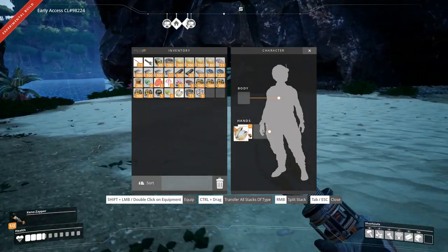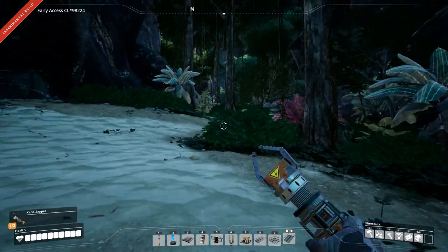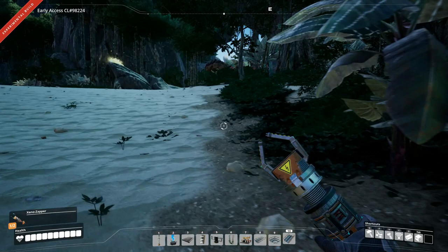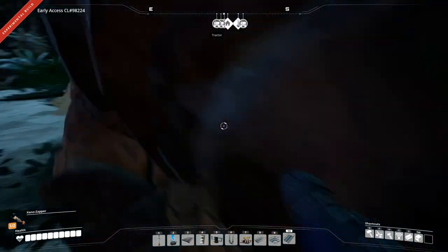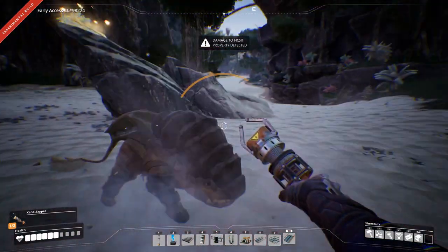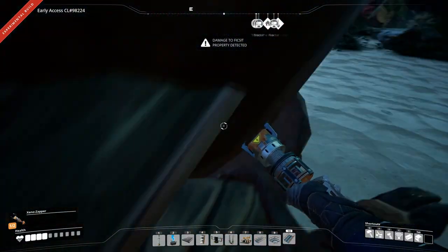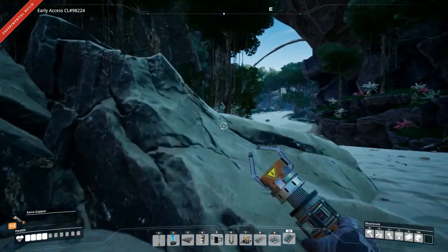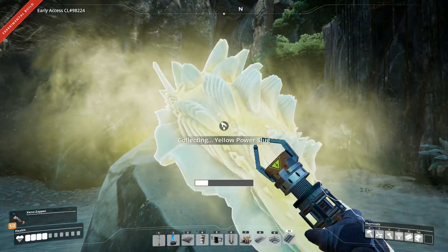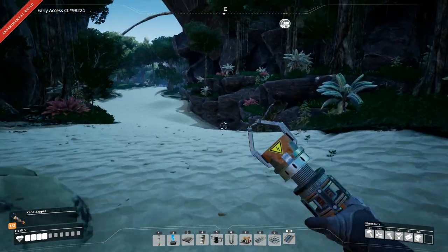I got some more nuts. Let's eat those and try to take that thing out and get the power slug. Got it! This area seems a little bit too dangerous without our Xeno basher.